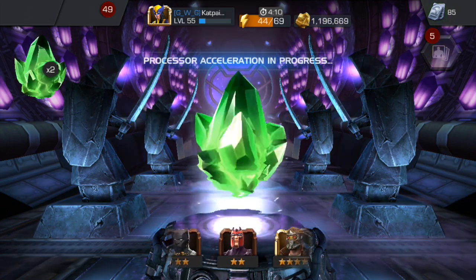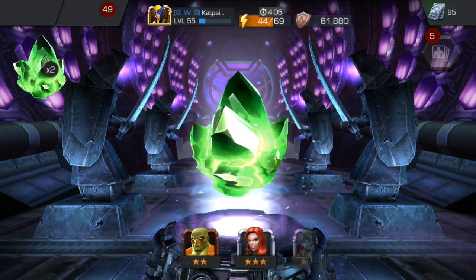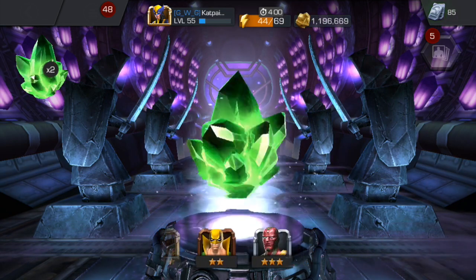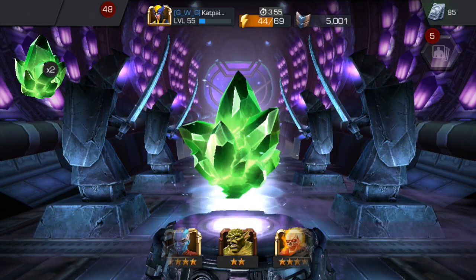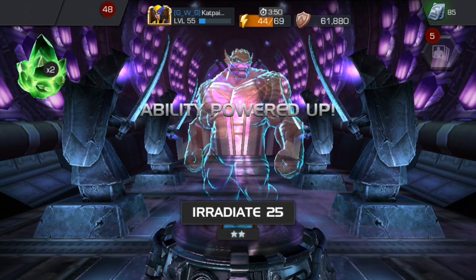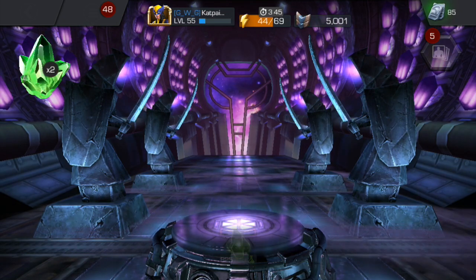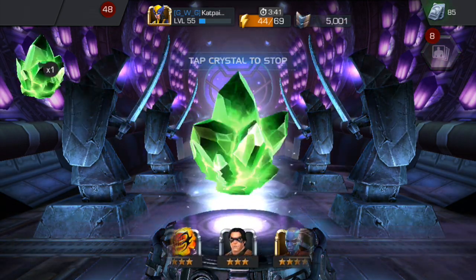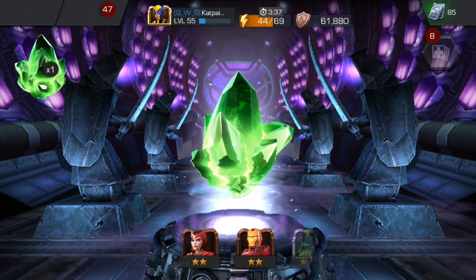So I go ahead and spin the second crystal and this is the one that really gets me. As you can see: three four stars, then a three star Green Goblin, a four star Nebula, and then it stops on a two star Abomination which had a four star Ghost Rider on the other side. Now this really annoyed me — this specific crystal — because that animation will encourage so many people, if it came up on your screen, to go out and buy more crystals. I'm not going to do that unless I get the units in game via milestones and arenas, but that has really really annoyed me.